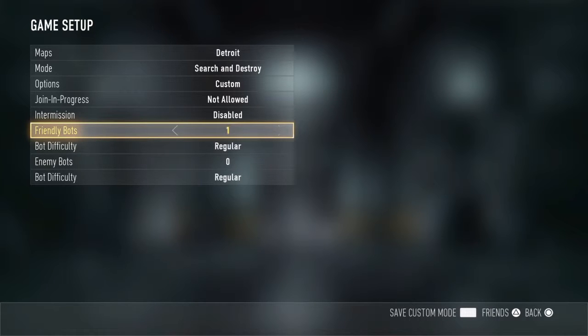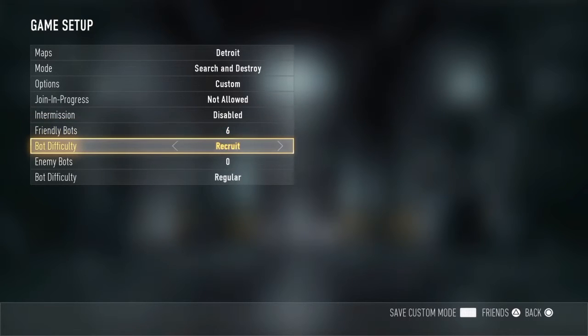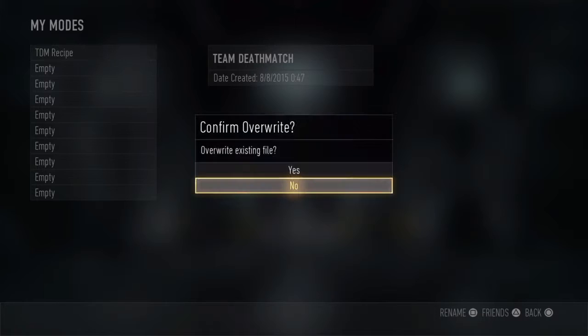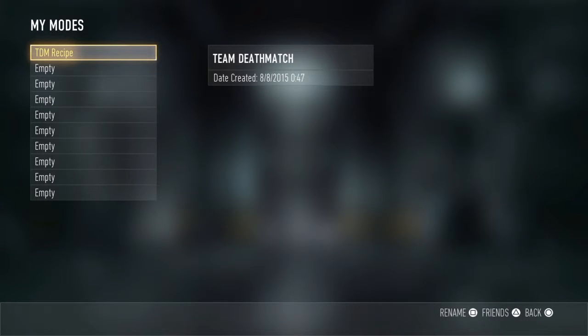For friendly bots, you are going to want all 6 of them, and more than likely put them on recruit so they don't move around as much. You do not want any enemy bots or else they will kill you. Then go ahead and name this preset.